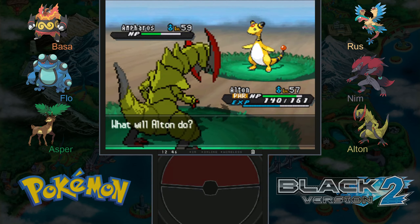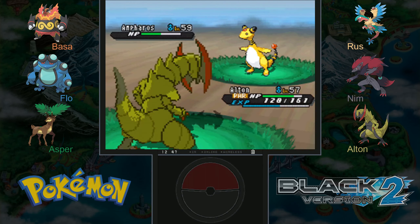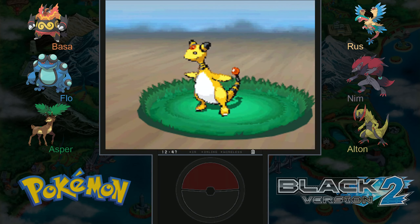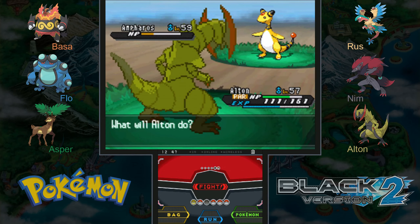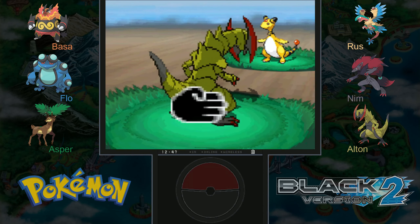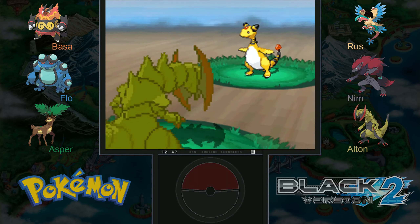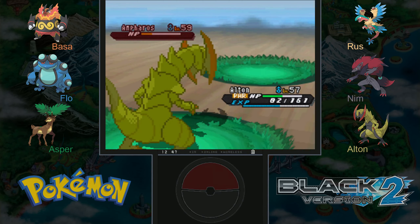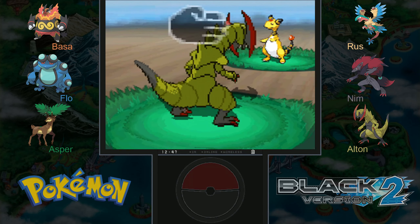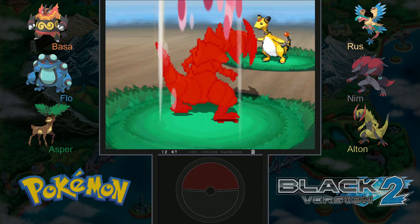I do enjoy a good challenge. We're going to keep chipping away with Dragon Claw, because the good news is we also resist Ampharos's Electric attacks being Dragon type — so we're both just kind of chipping away at each other. It'll really come down to whether we get fully paralyzed or not. And we did not — good job Ultan!